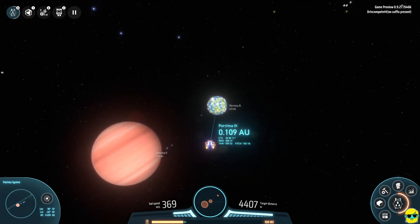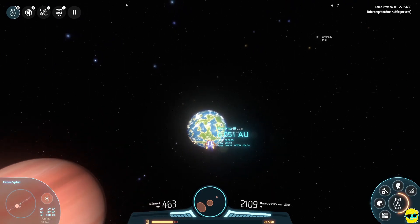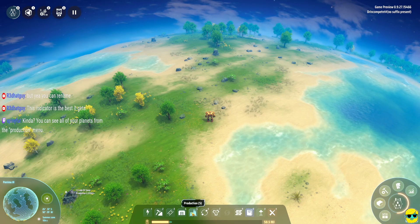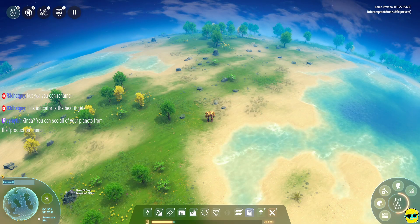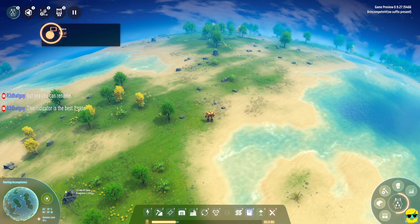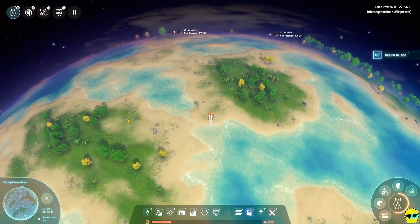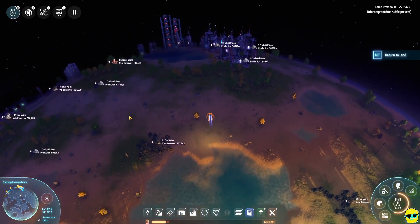I should rename this planet - that would make my life easier. Oh cool, thank you. From the production menu, you can rename them. Yeah, let me click on this. I'm going to call this... starting incompetence. And we got an achievement. I mean, why not, right? Okay, let's just see where our stuff is. Let's go this way. Alright, here's our factory doing its thing.